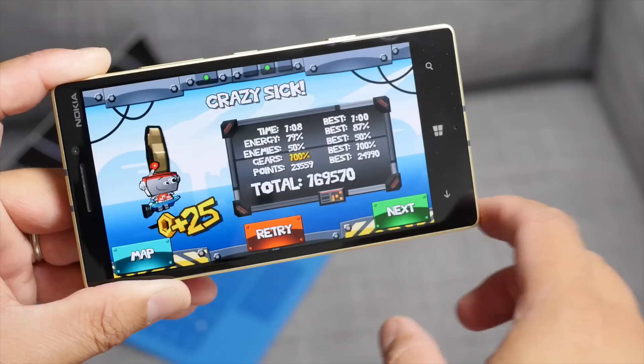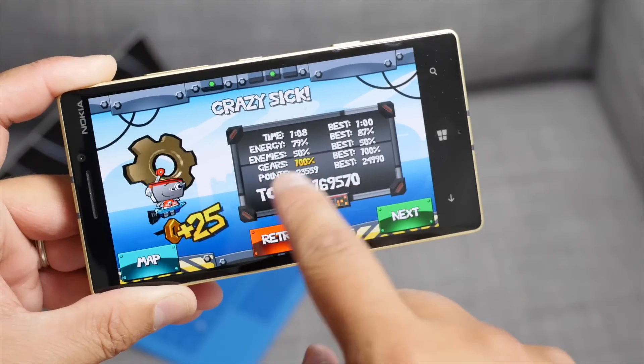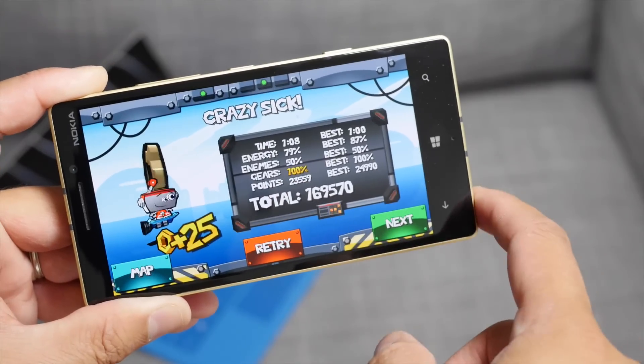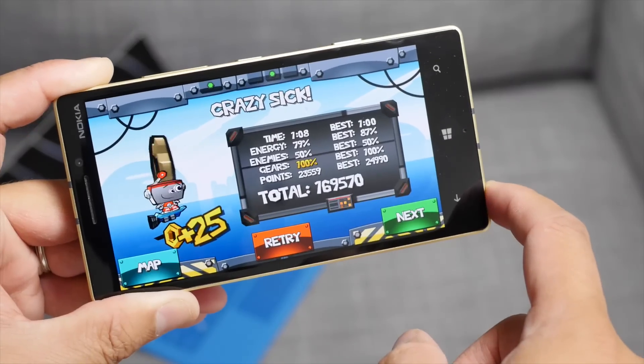All right, so after you complete the level, it will show you how much time you've completed it, how much energy left, and the amount of enemies you've destroyed. I've only destroyed 50%, which isn't that good. And there are hidden gears in each level — there are three, and I've collected all three of them, so I've completed 100%.